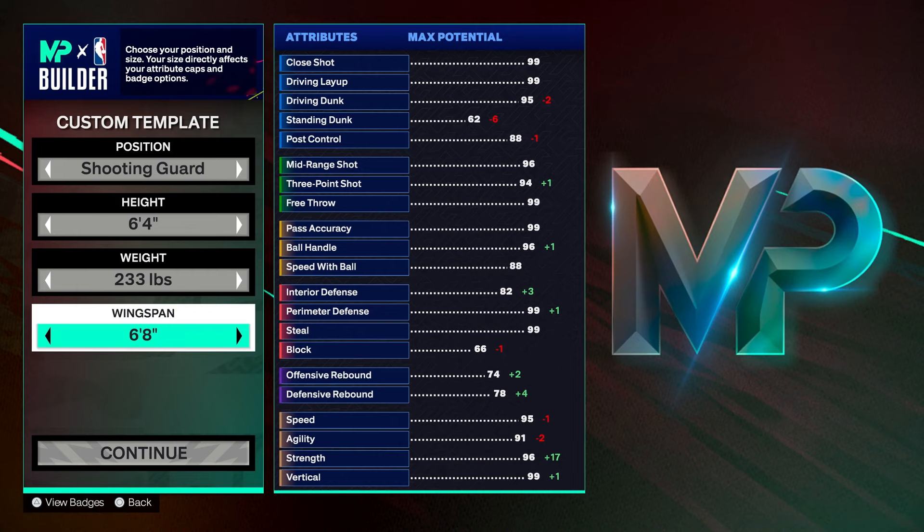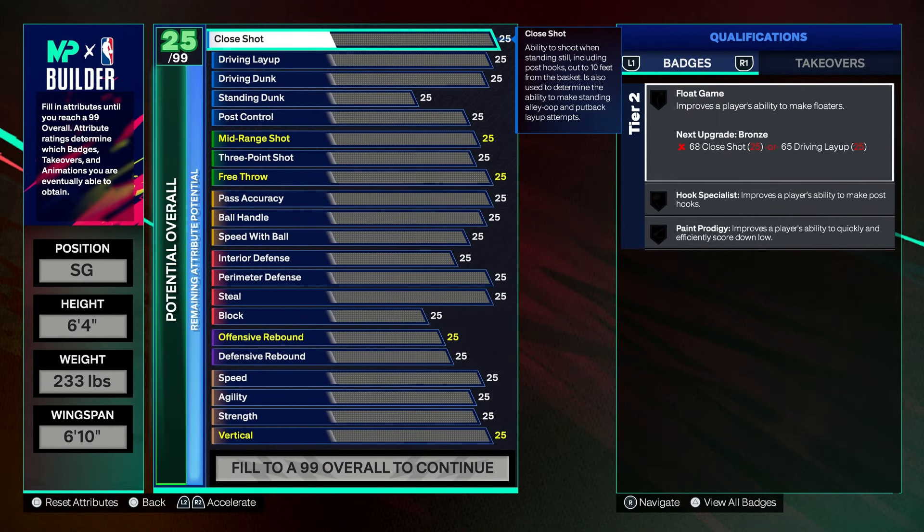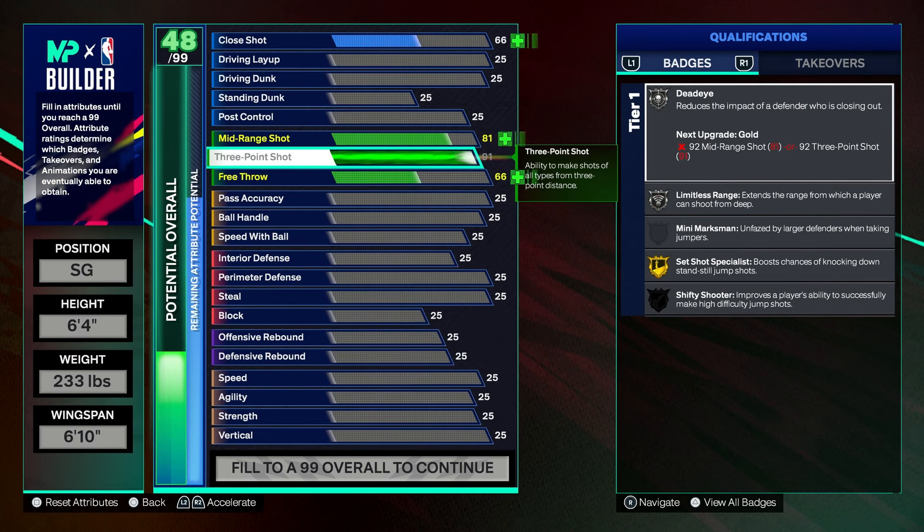You guys are gonna want to go 6'10" for the wingspan. Now I'm gonna give you guys all the stats and why they are the way they are. First, put your three-point all the way up, maxed out to a 91. You're gonna get a 91 three-pointer, 81 mid-range, Silver Deadeye, Silver Limitless, and Gold Set Shot Specialist.